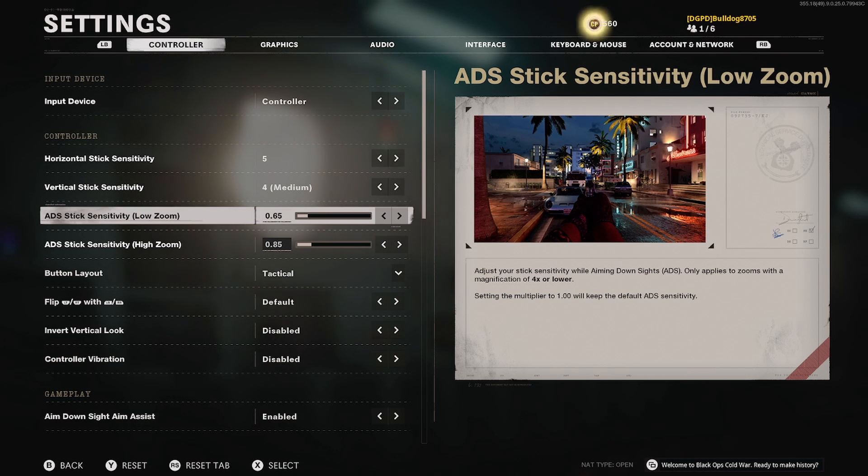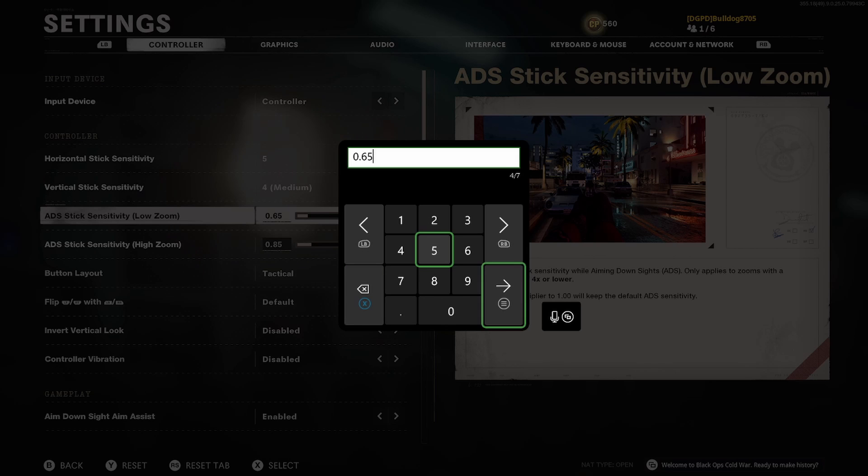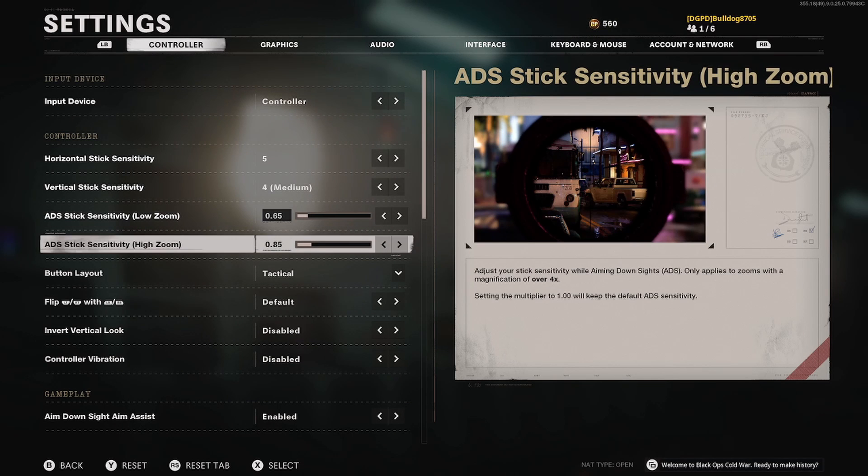I have the low zoom ADS sensitivity set pretty low at 0.65. The way you get to 0.65 is by hitting X while it's highlighted — it brings up a number input where you can put whatever value you want, up to seven digits. I just keep it at 0.65. For the high zoom, I have that set at 0.85, and that's for sniper rifles and anything that zooms in over four times.